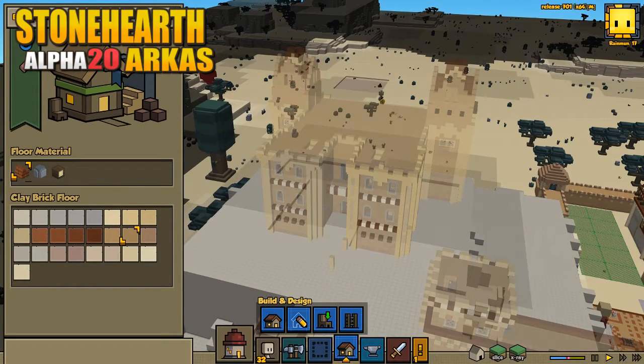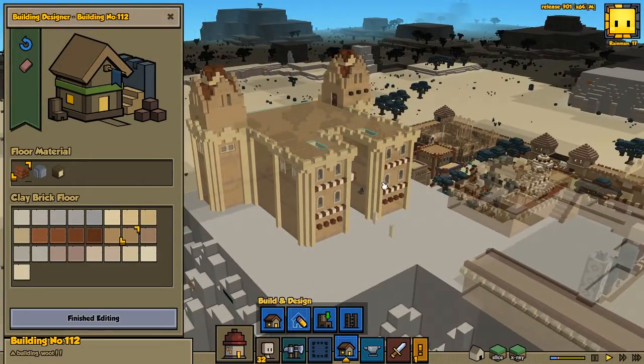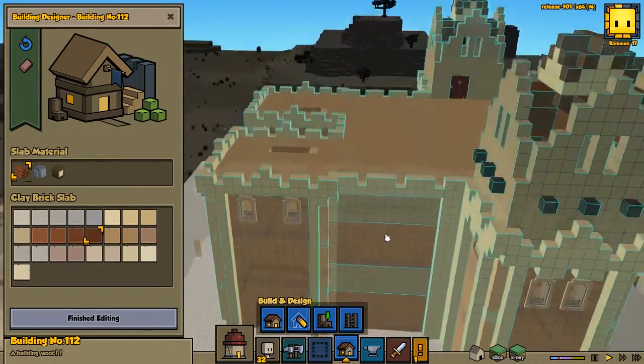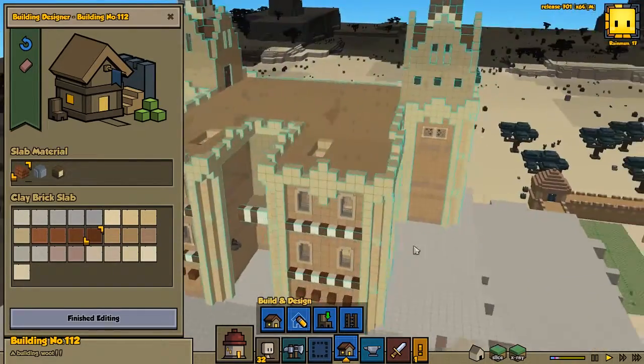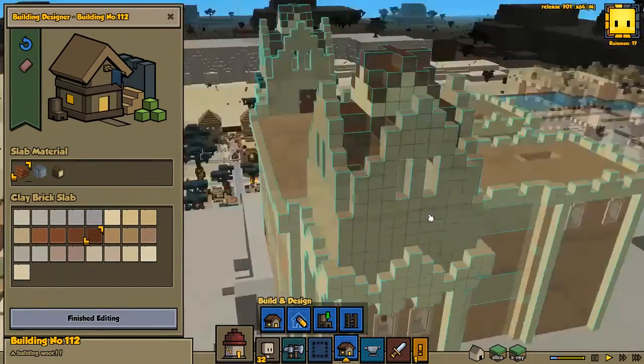Hey guys, welcome back to Stoneheart with me Banto. Today we're going to continue with designing our castle here. I did check by the way, so these colors should be the same — I checked it after, so we are fine with the colors for now. That's really good. I also added the second tower here.